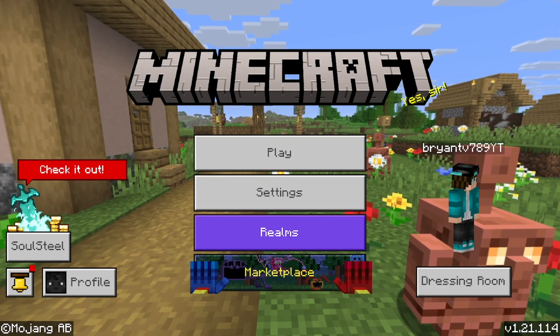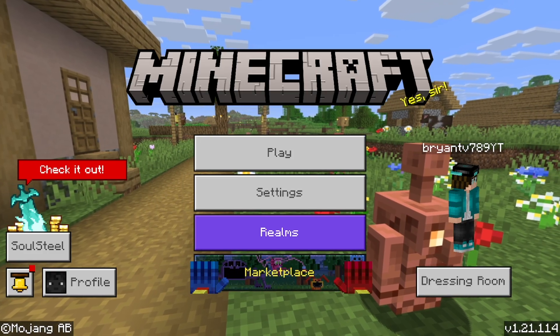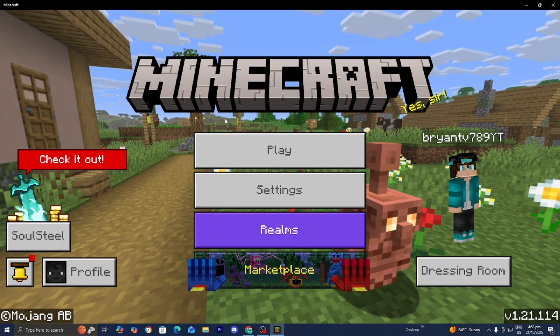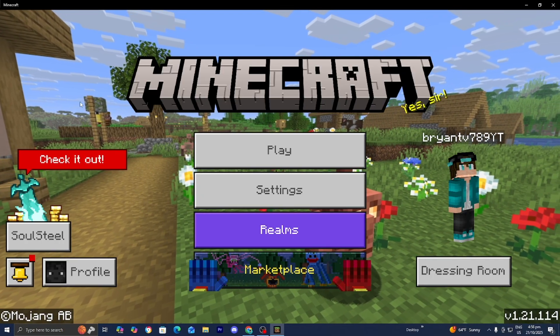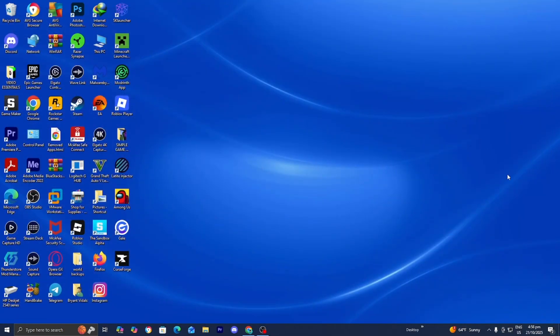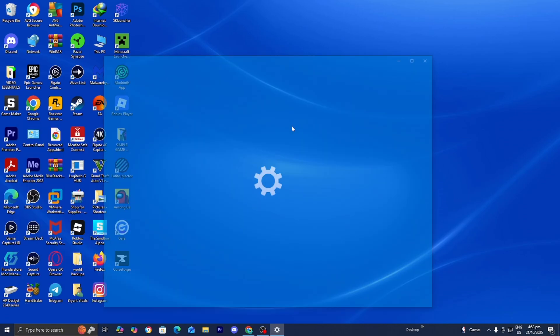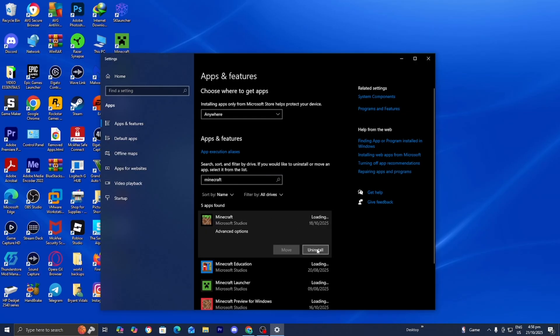If things are still not working, the best course of action is to uninstall Minecraft and then reinstall it again. Minecraft Bedrock is especially glitchy even though it's one of the biggest games out there. Close out of Minecraft, then go to Apps and Features and search for Minecraft in the list. From there you will have the option to uninstall it. After you uninstall Minecraft, you will need to reinstall it again, so please be prepared to do so.